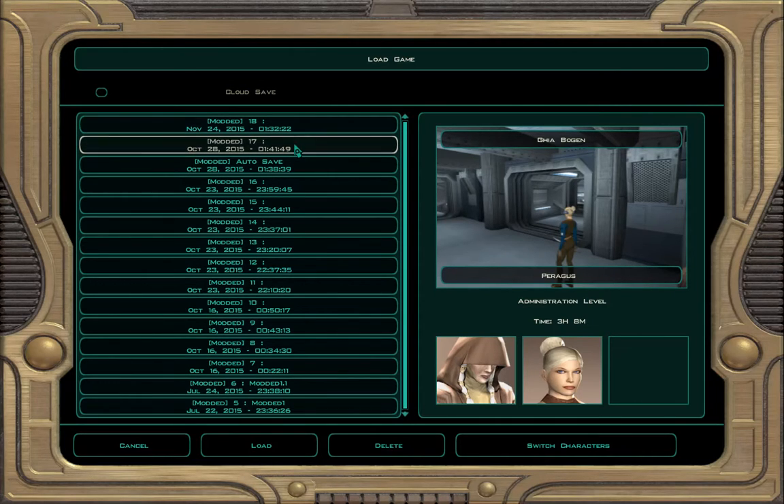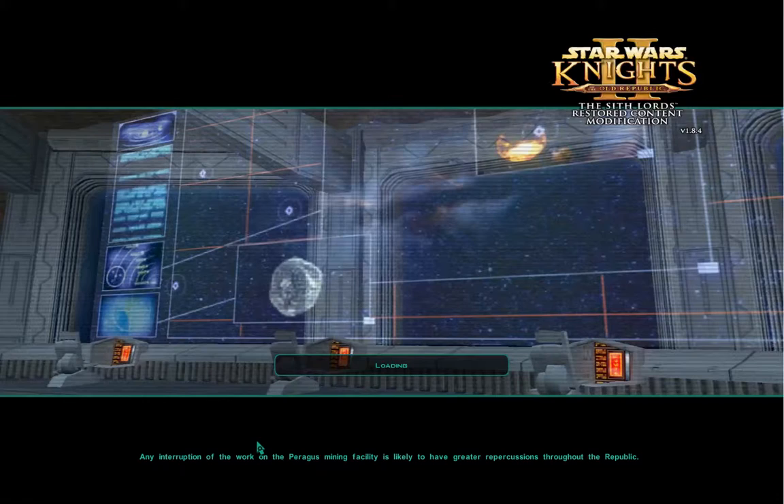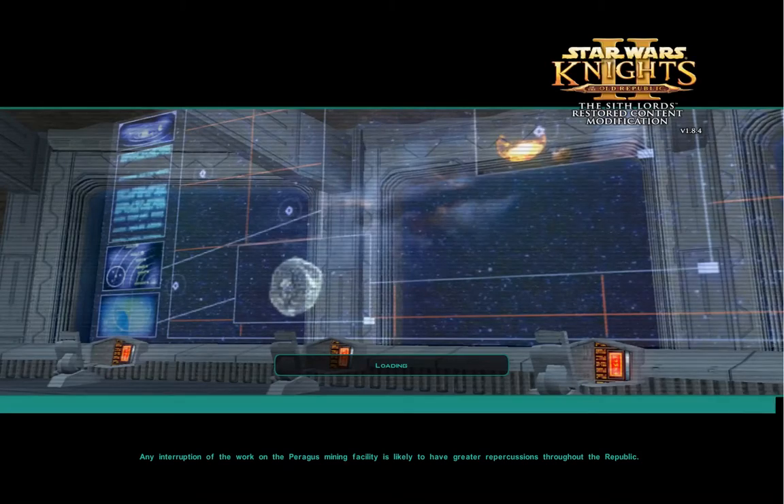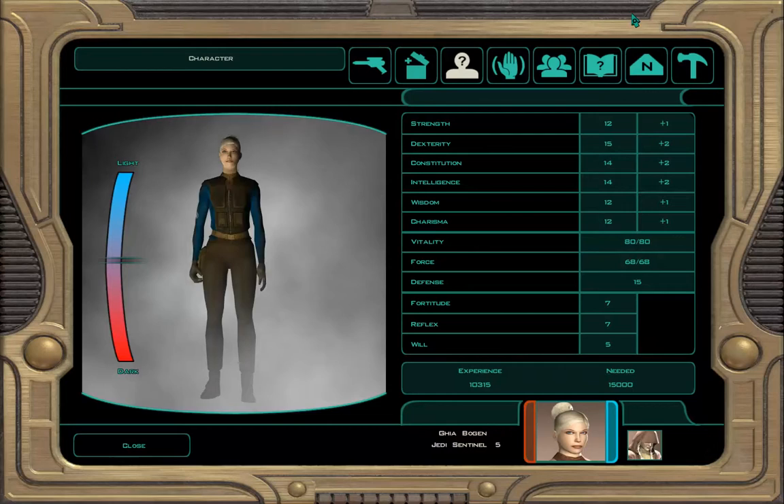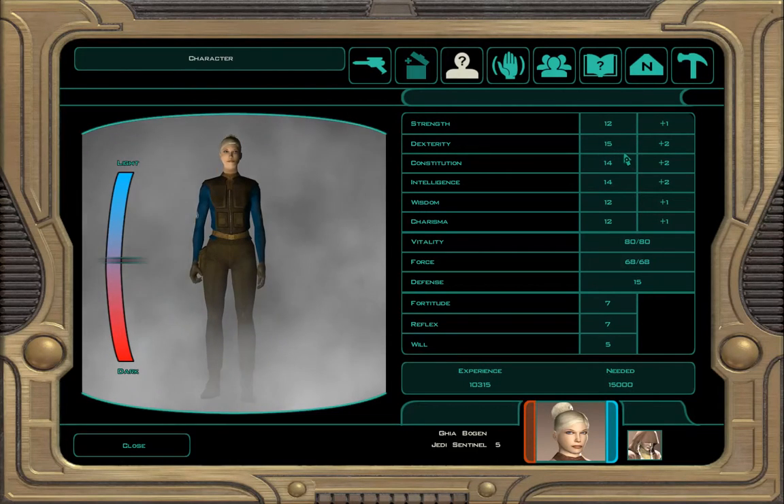I'm gonna go with this save. Because then at least I'll know what's happening and I won't have to pay that much attention. So it's an RPG — you can see you have stats. It's basically the same engine as, I think, Fallout 2? Possibly.